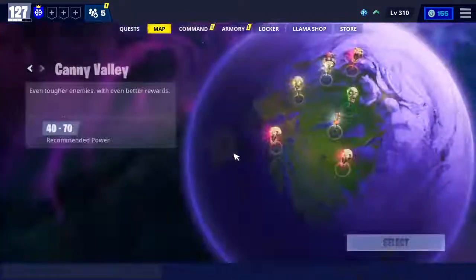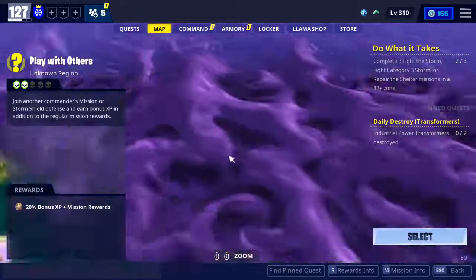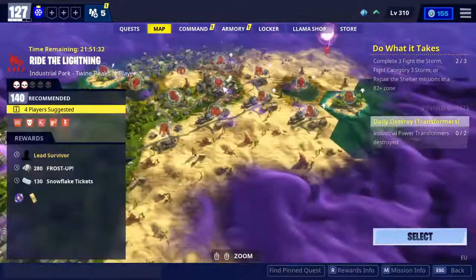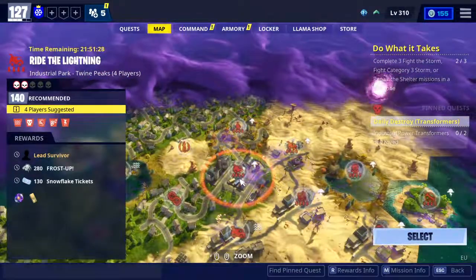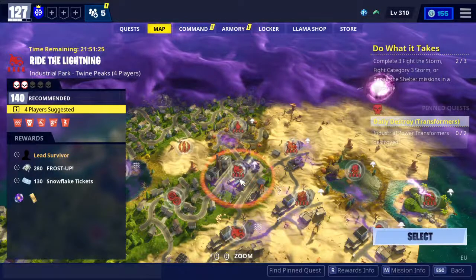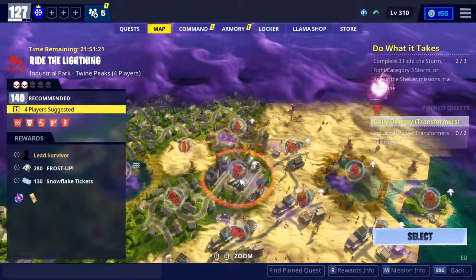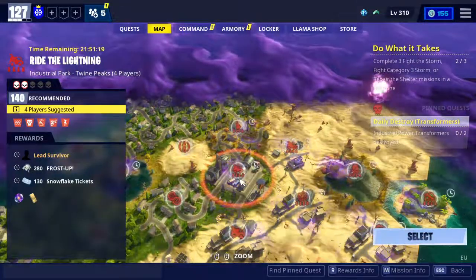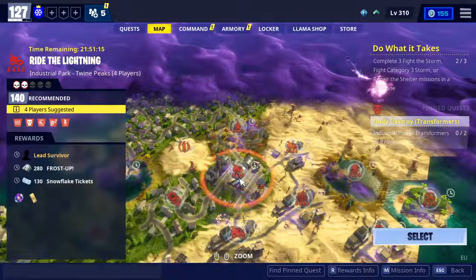We still have a very important mission you can do — it's in 5 weeks. It's a little bit harder but it's still good. It's Arrival Lightning in City Park, Twine Peaks, with 4 players recommended. It's power level 140 and you can get the Alpha Team Leader Survivor, which is a very important lead survivor. You need to get it — I hope you all can.